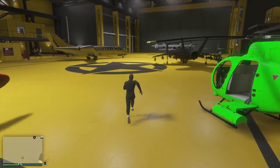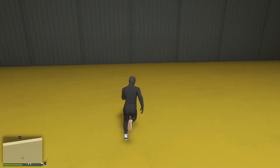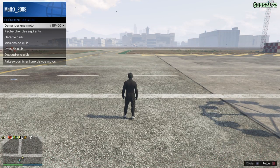Yo tout le monde, c'est ScienceFix. Aujourd'hui on se retrouve sur GTA5, un 1.41 pour un nouveau glitch d'argent. Donc avant que je commence le glitch, je vous invite à liker et partager à vos abonnés si ce n'est pas déjà fait. Activez la cloche pour voir la notification de la prochaine vidéo.